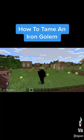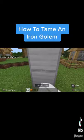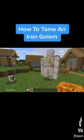First, you would want to build an iron golem by placing down four iron blocks exactly how I did and a pumpkin on top. Or you can just find them in a village.